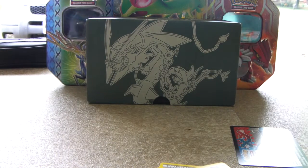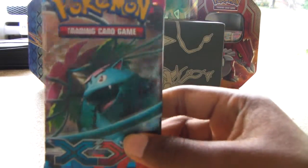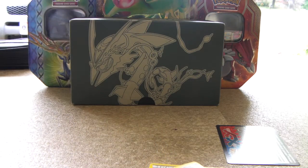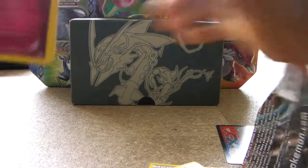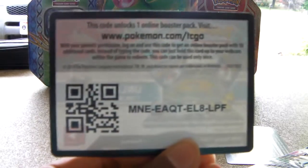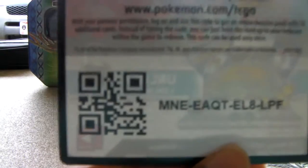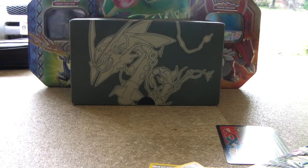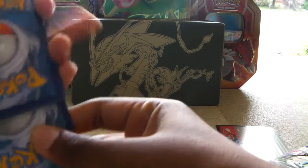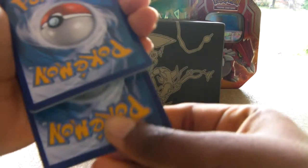Alright, so I got this nice Mega Venusaur pack, and also Deoxys. I'm opening up the Mega Venusaur first. Here's the code card. Put three to the front.